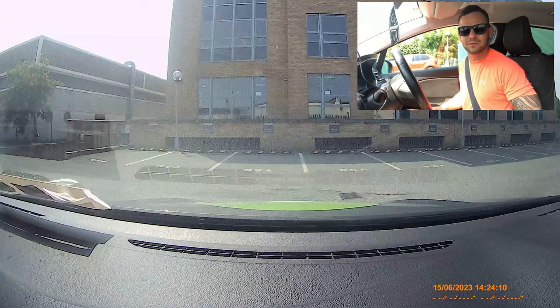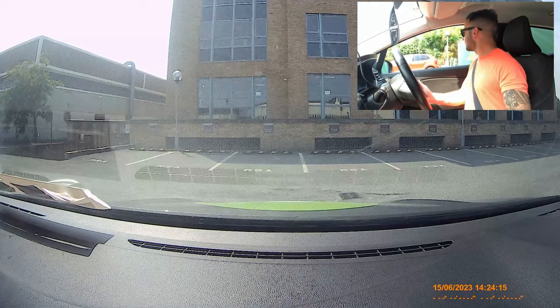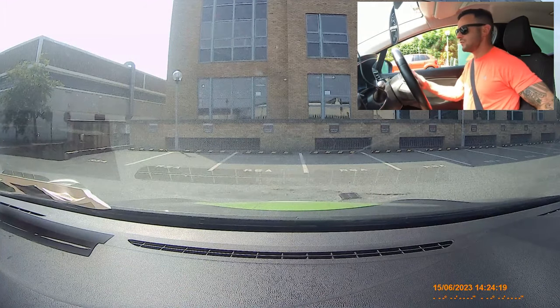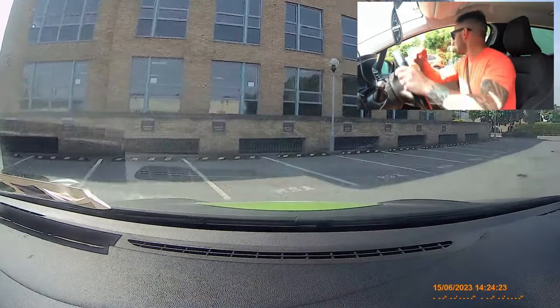Your first task: moving off from a parked position. This is where the tester gets in the car beside you and it's the first thing you do — make sure it's perfect. Into gear, big look around, signal to the right, clutch up and brake down, one more look, and off we go.